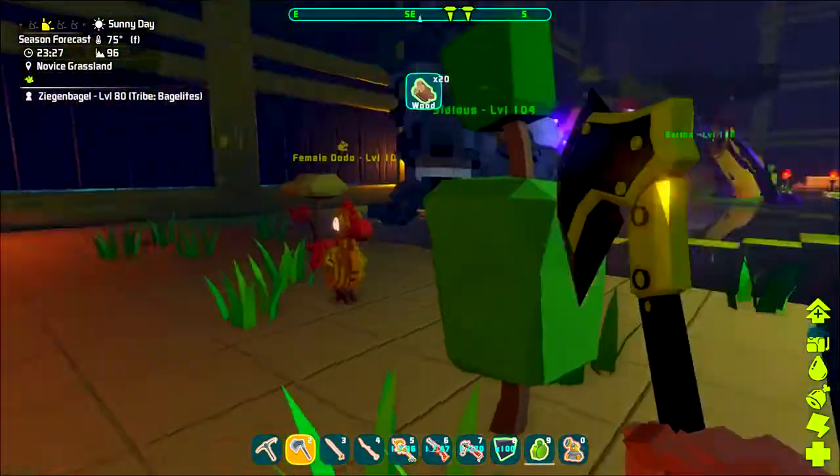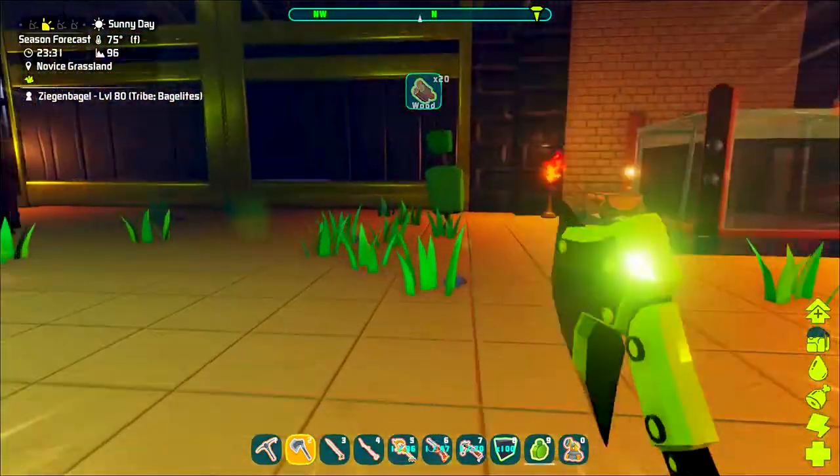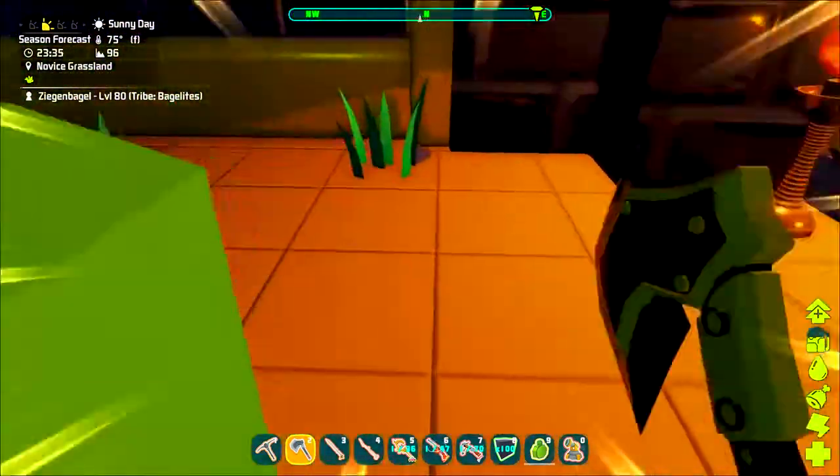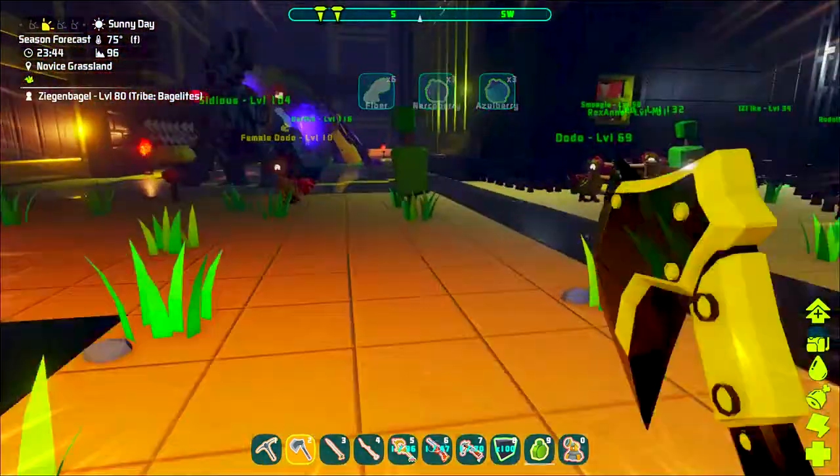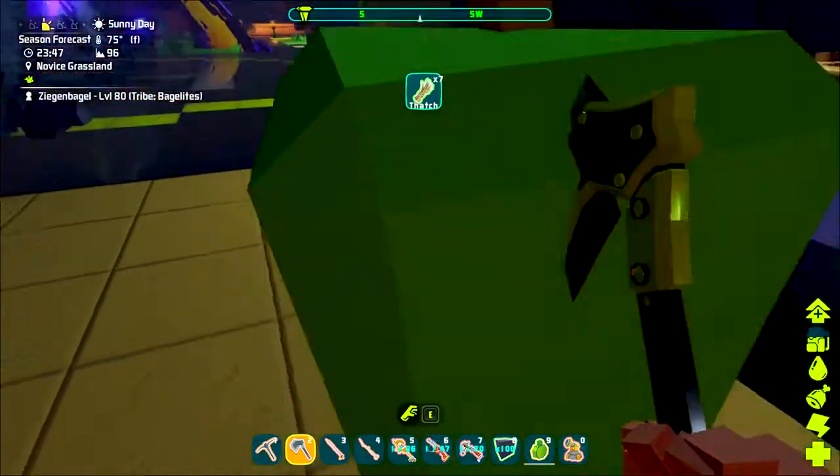Because hey, look, there's usually some wood here. And some fibers. Come on, right there. I'll just kind of do a little quick walk around the base.